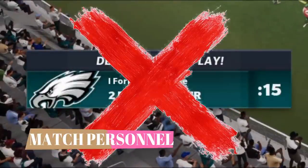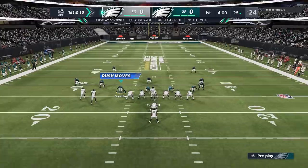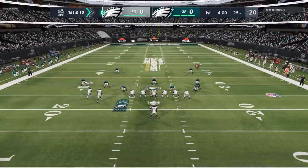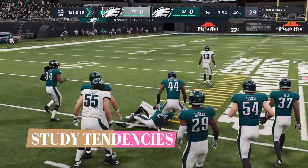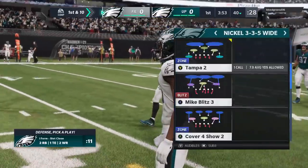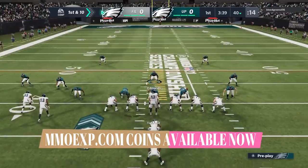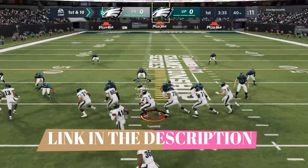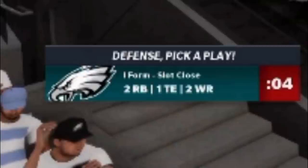First tip: last year I was telling you to match personnel, but this year it's important because of the lack of speed to really be plus one in the speed category on pretty much every play. I'm coming out in a dime even though he's in a two wide receiver set - an obvious running set - just to get some extra speed out there. When a game starts, that first drive you're really just studying your opponent, picking up on tendencies. On that first play he hits me with an inside run, which tells me I should go with a wider alignment. I come out in a 3-3-5 but I'm still not giving up that speed advantage, because the linebackers are pretty slow. On the very next play we get a stop.